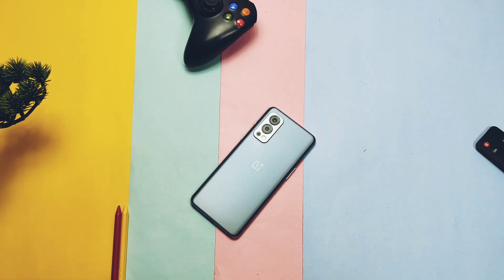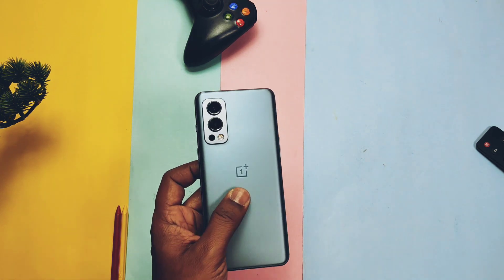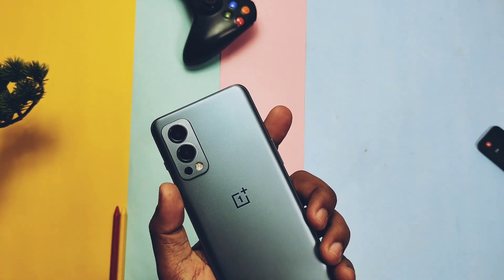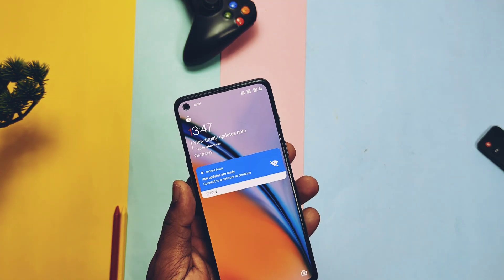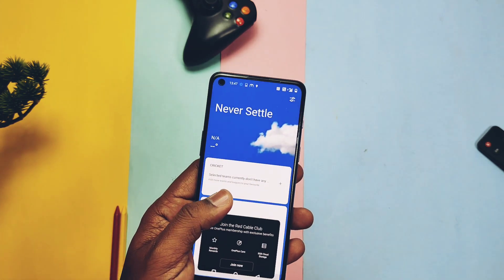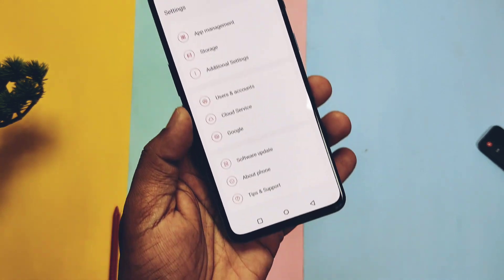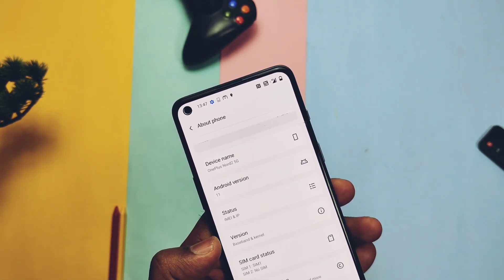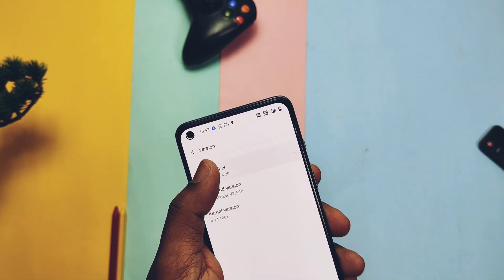Hey, what's up guys? Welcome back, you are watching Forutech. It's been a long time since I created videos for the OnePlus Nord 2. But today we're back with another update for the Android 13 based custom ROM called Project Elixir. We already created some videos for the old initial build. Today we will check out this new update, its performance, CPU throttling stability, new features, and finally discuss some bugs with my final verdict — is it worth using this custom ROM on OnePlus Nord 2 or not? Watch the video till the end.